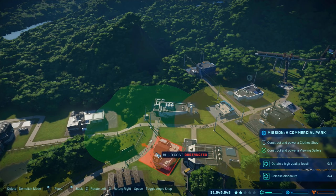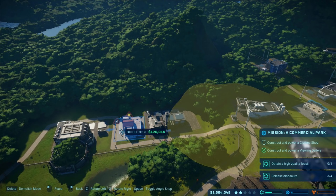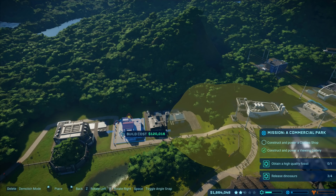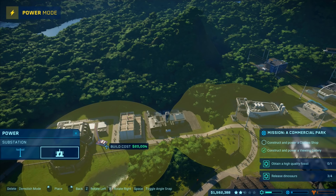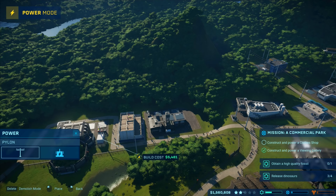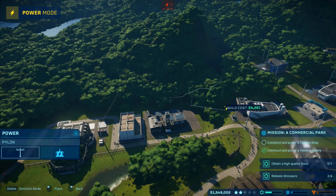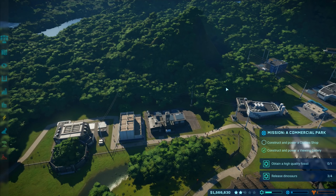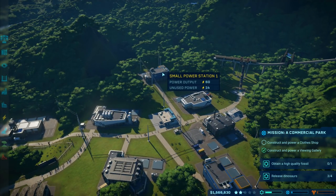What about down here? That would actually be a perfect location - drop that one right in there. Then I'm going to go to power and put in a substation here. I'll rotate that round so it snaps back over that way. Then I need to put some power in - that power line is going to go that way, and join in there. That is all joined up. Power consumption three, unused power - we've only got 14. We need to do some research.